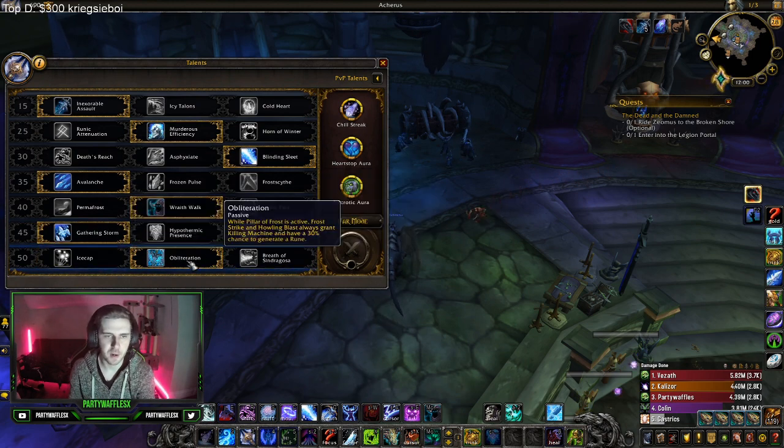The final row: you want to play Obliteration — 100%, no questions asked. That's what two-handed frost is built around.